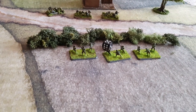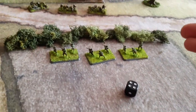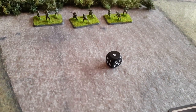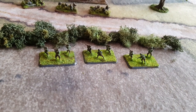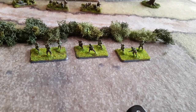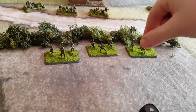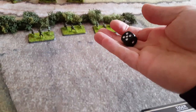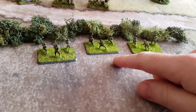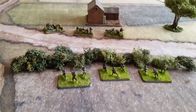The German player assigns the hit to a team, and the infantry make a save. All infantry have a save of 3-plus — it's a straight save, not like tanks. Rolling a 4 means they're completely fine. If they failed on a 1, they'd be dead. But if they're dug in or behind bulletproof cover — like stone walls — the Germans need to make a firepower check. With a firepower of 6, they need a 6 to remove them. If they fail, the infantry are fine. Dug-in infantry are incredibly hard to get rid of.